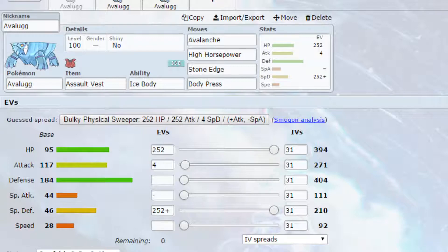We have Stone Edge, which hits just another variety of Pokemon. And then Body Press — with our naturally huge defense stat, Body Press does more damage because it takes account of the defense stat rather than the attack stat. EVs are max HP and max special defense with a Careful nature, so more special defense, less special attack, and 4 EVs in attack.